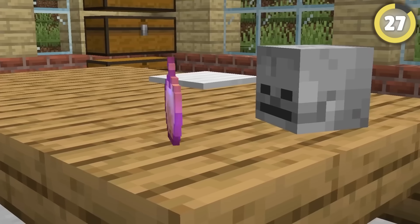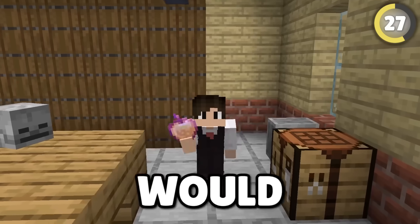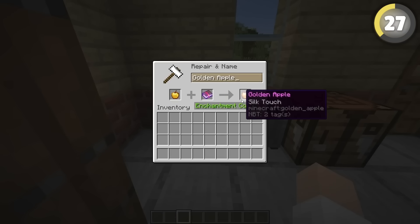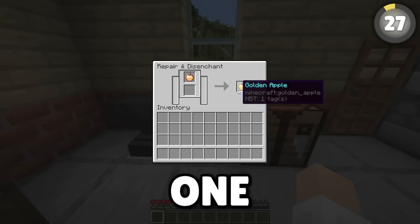Grindstones remove enchants from items, so surely it'd make sense for it to do the same for a notch apple, right? I guess not — why would you even want to do that? But what if I put an enchantment on it with an anvil and then put it in the grindstone after? There we go! I'll call that one a maybe.